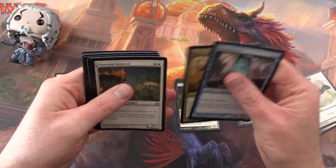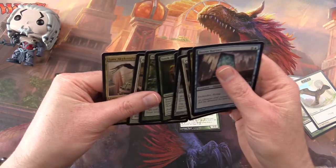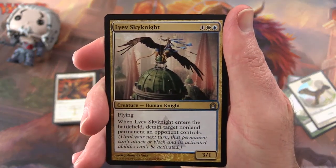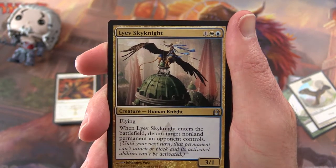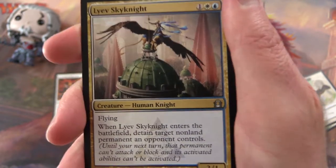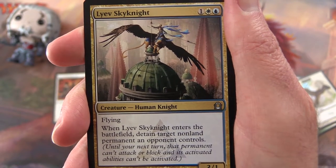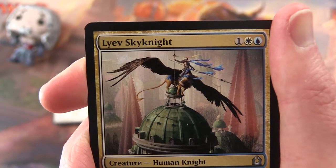For uncommons, I like the look of Lyev Skyknight — creature, human knight, 3/1 for three mana with flying. Whenever it enters the battlefield, detain target non-land permanent an opponent controls. Until your next turn, that permanent can't attack or block and its activated abilities can't be activated. That seems pretty decent to me.